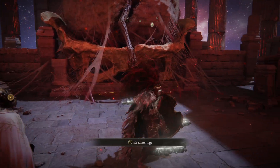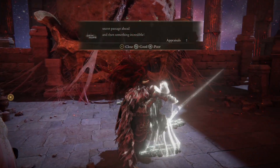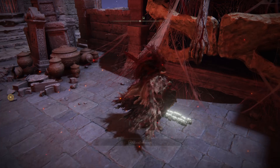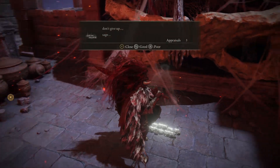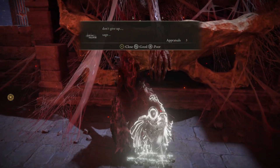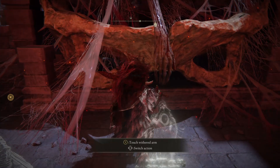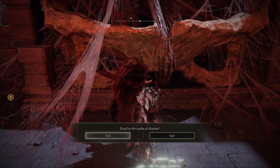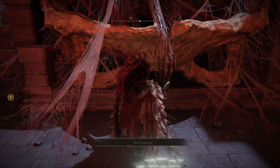'Touch the arm. Secret passage ahead and then something incredible. First off, rushing in. Don't give up, sage. Head to the realm of Shadow.' And away we go.